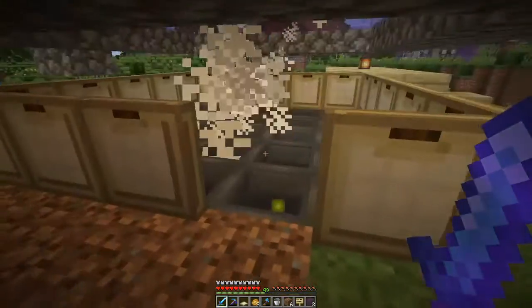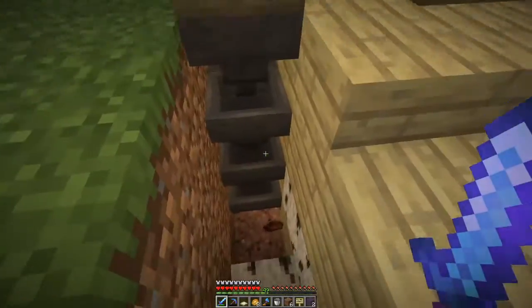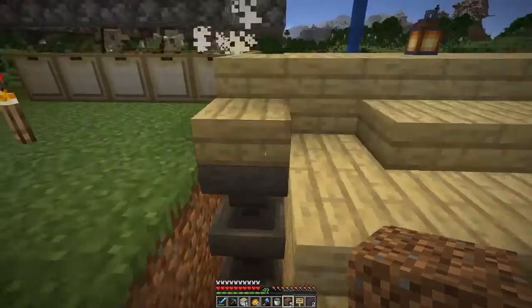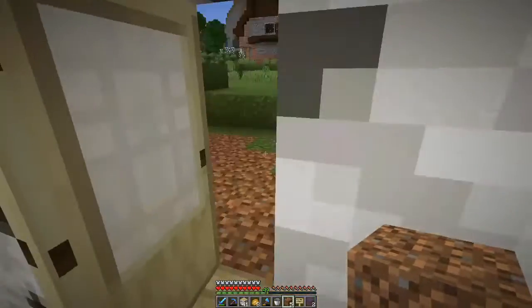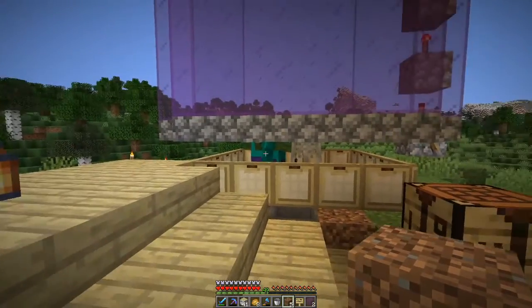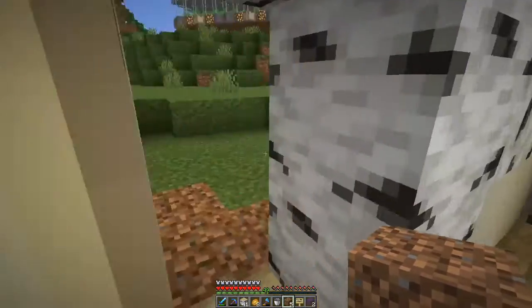I've left this gap here so that I can go in and get all of the XP. I got a ton of XP and I didn't pick up any loot because it goes straight in here. Now we have a slight problem — this is filling up with stuff basically. This chest gets filled up really really quickly with music discs and stuff, because the mobs kill each other in there — the skeletons kill the creepers, which makes them drop music discs. So that is a slight issue.